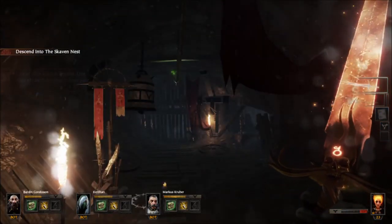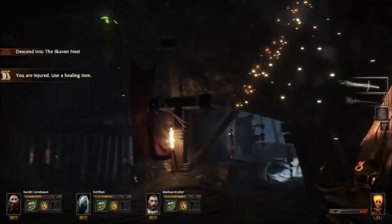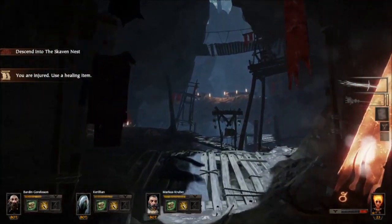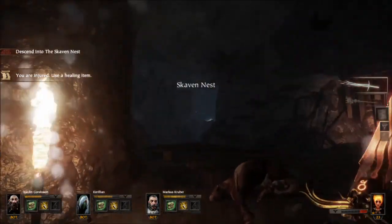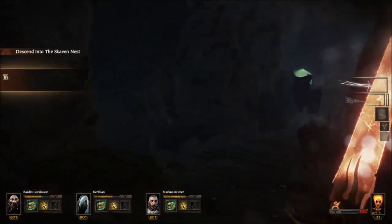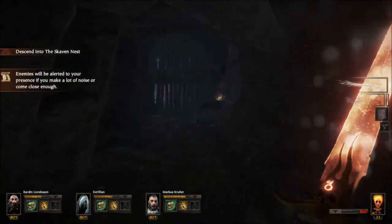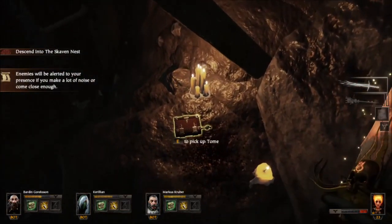And here we've got our third and final tome. We have just picked up grimoire number two and we are moving into the scaven nest. Check out this sweet cavern. Anyways, we're going to go over here to the left, and take the first left after the first left, and keep turning left. Come back here, and here it is — tome number three.